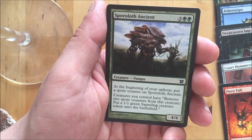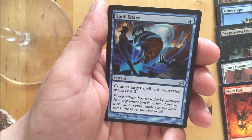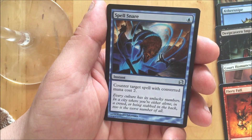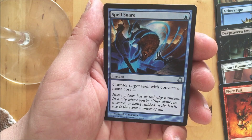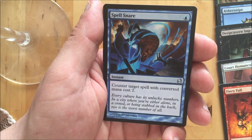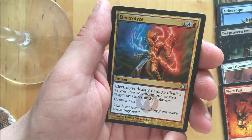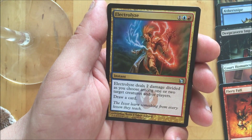Sporali off Ancient, and here we go with the uncommon: Spell Snare — counter target spell with converted mana cost two, for one blue. Next uncommon: Electrolyze.